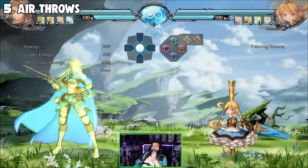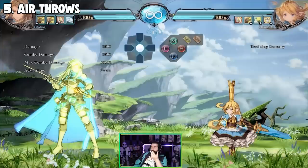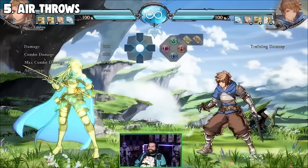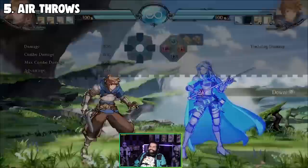Air throws are really big for blowing up specific options. So utilize air throw as much as you can — not only do you get a juicy amount of damage, you get Oki, and you also get to blow up things for free without spending resources or having to think too much. Jump back grab and jump forward grab are very viable options against characters like Charlotta.